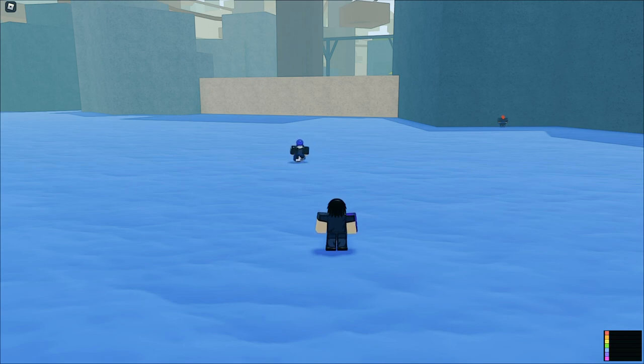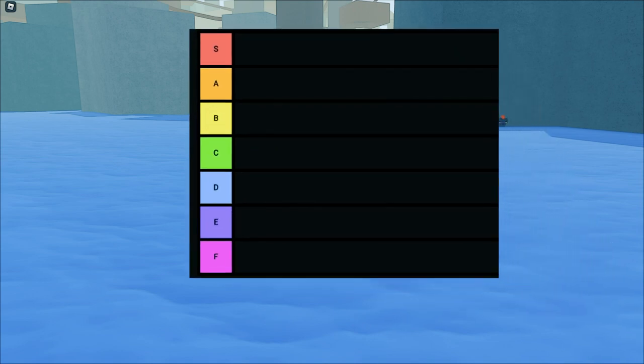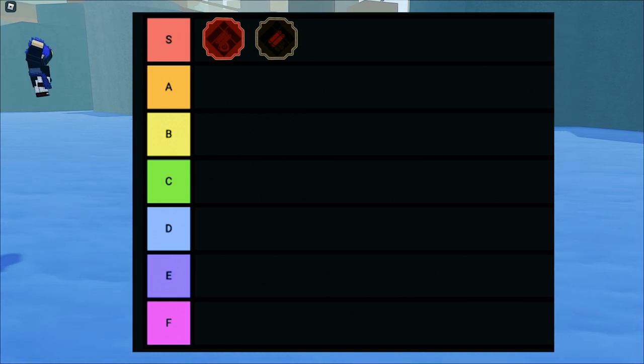Yeah, it was. I would put it in S. I feel like we went a bit too far with the first one — the other ones are pretty broken with the damage. I think Ember should go down to A, because this one is pretty broken and kind of easy to land too. Yeah, it blows Ember out of the water honestly. I would put this one in S tier too. It does hella damage — 2 ticks for 41k, that's 82k. And it could probably do more ticks, plus it does AoE. It's definitely S tier. We all agree? S two times — that's automatic S.